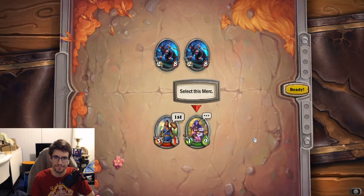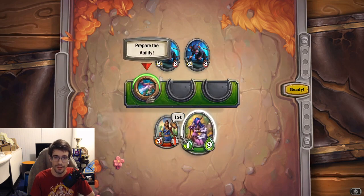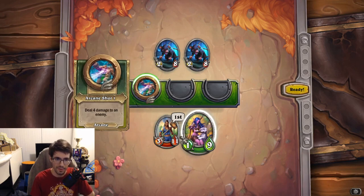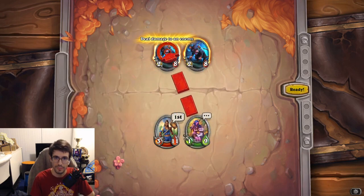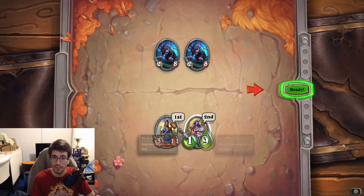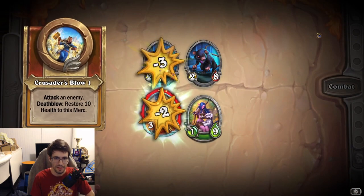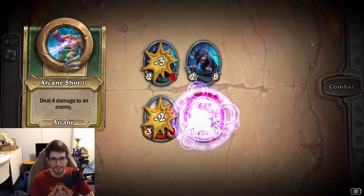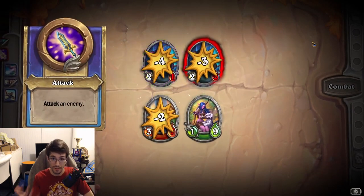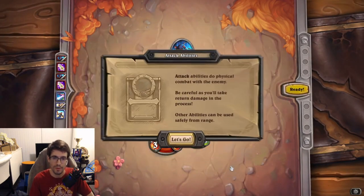Let's start by attacking with Cariel on the left. Now we've input an action for Cariel, let's input one for Tyrande as well — her only ability deals four damage to an enemy. Once you've selected an ability for each character, you'll get a Ready button. There are two phases: the phase where you pick abilities, and then the combat plays out automatically including the opponent's abilities, then you go back to pick again.